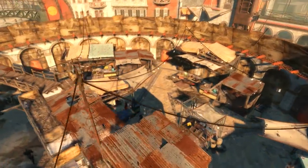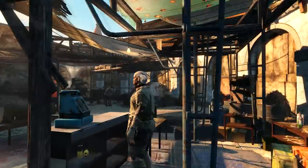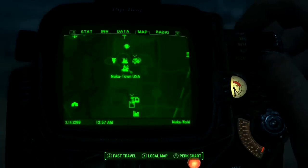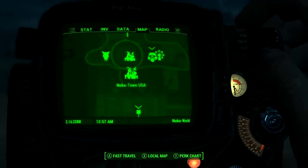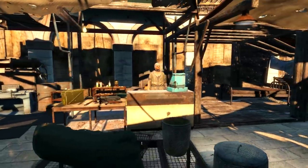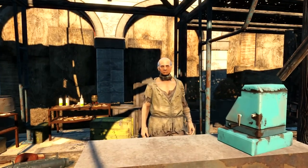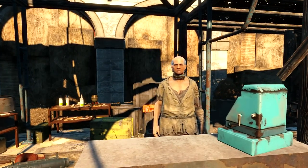To get this weapon you will need the Nuka Cola World DLC. Once you have it, come to Nuka Town USA where you first arrive in the DLC, then head over to the Nuka Town Market — you can't miss it, it's located on your Pip-Boy. Once you're within the walls of the market, find Aaron Corbett. After a short conversation where he whines about his life, he will allow you to barter with him.